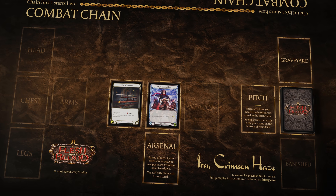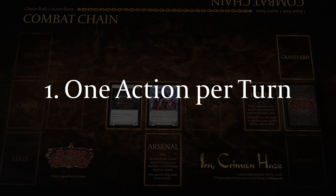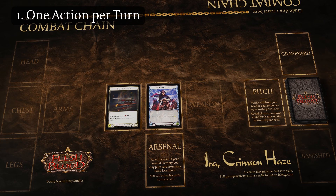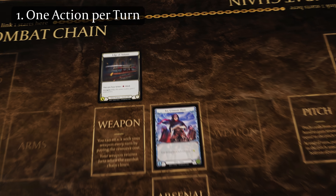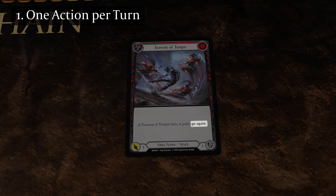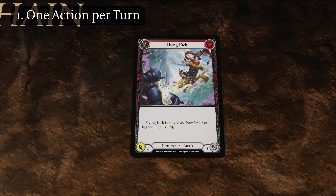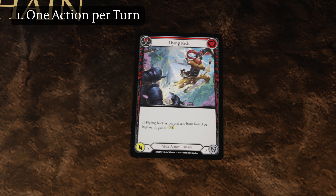To play cards, you must work within two constraints. You can play one action per turn unless that action has Go Again. Ninjas are very agile, showcased by many cards with Go Again. In the Ira deck, you will find a number of cards that naturally have Go Again, and a number of cards that conditionally gain Go Again. There are also cards that do not have Go Again. When you play an action that does not have Go Again, it will end your turn after it resolves.